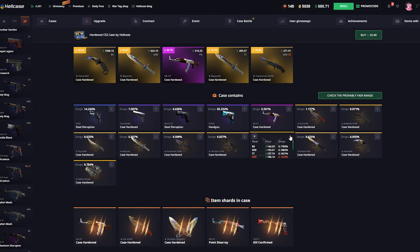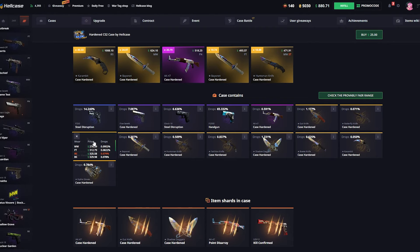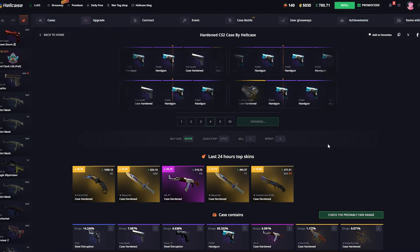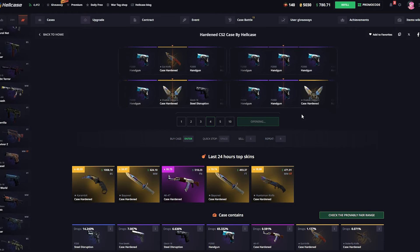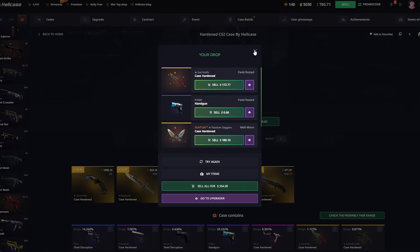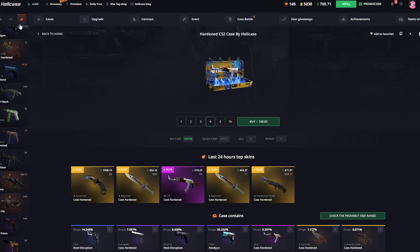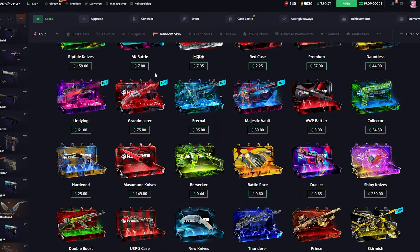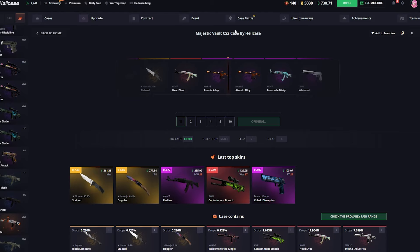This is the type of case I like — it's a high percent chance at one skin, but the rare drops are really good if you hit them. We're gonna be spamming four at a time, we got eight tries total. Oh my god, first try we get TWO knives — that's crazy! We could leave now with 350! Yeah, we'll take that win and leave. We're not spamming any more hardened cases — that was insane money straight up.